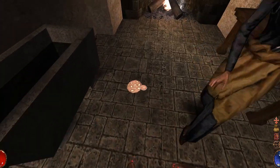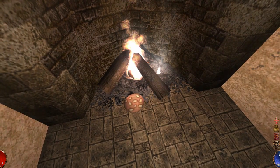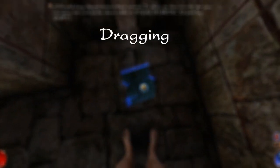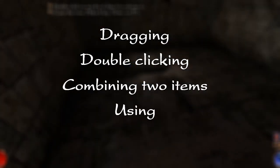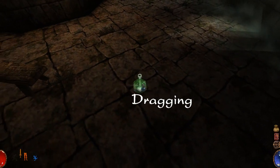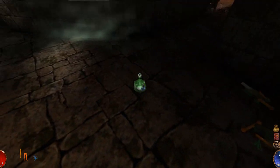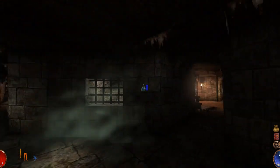Interactions. There are 4 types of interactions in the game, and you have to master them all to have a fluid gaming experience. The 4 interactions are dragging, double-clicking, combining two items, and using. Dragging is the interaction where you grab an item with the left mouse button and while holding it you move the mouse around to change the item's location. Dragging an item far enough will enable you to throw it.